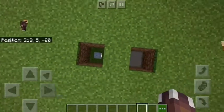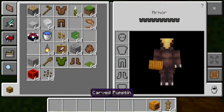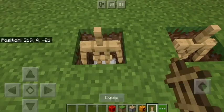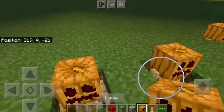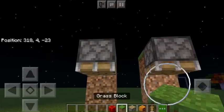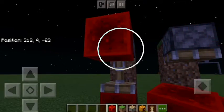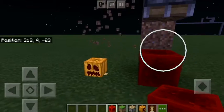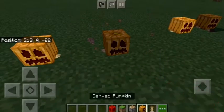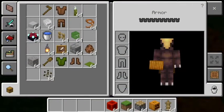The setup is simply a one-by-one, two-blocks-deep hole in the ground with either a slab or a lantern at the bottom. You'll need an armor stand, a carved pumpkin, a piston, something to activate the piston, and your ground block — in this case grass. Put the armor stands in the holes, put pumpkins on top of them, then place two pistons facing down with a block on top. Activate them twice to push the block into place. The one with the lantern ends up glowing while the one using the slab does not.